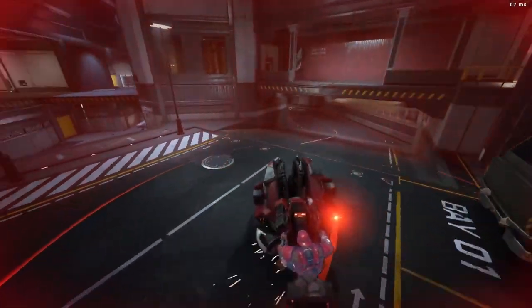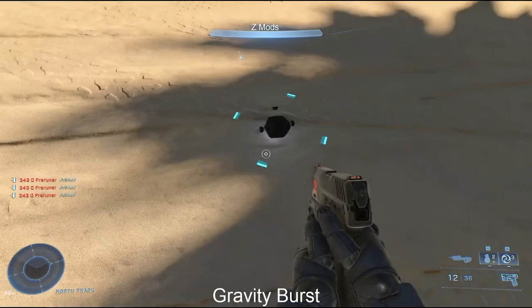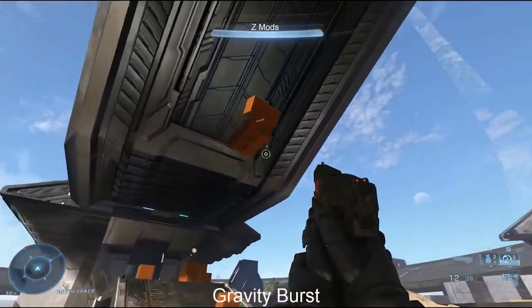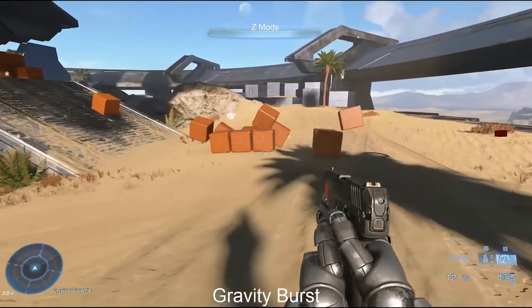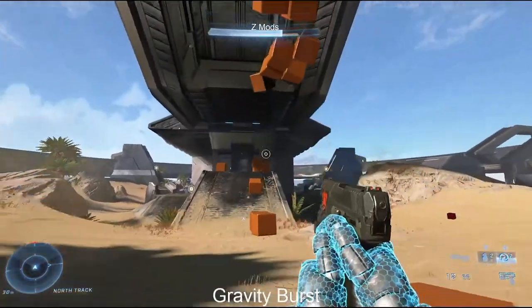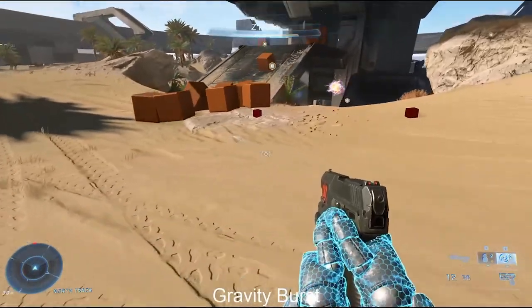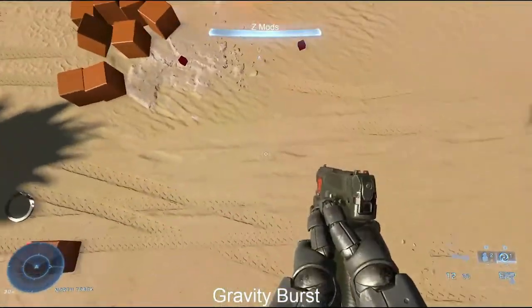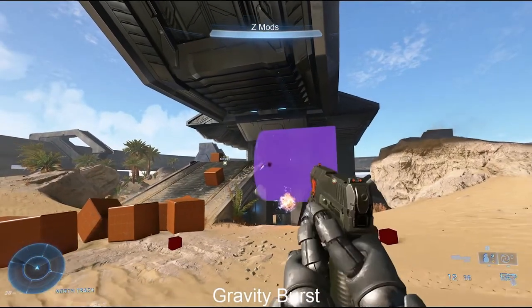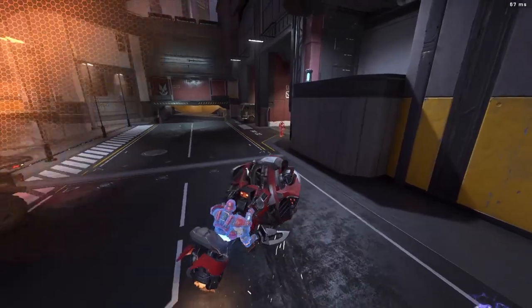Next up is the Gravity Burst — I actually made a video on this before, but this time it has some updated models so you can see how it looks. The way it works is you shoot it out and it creates a gravity lift kind of thing that boosts stuff up into the air.